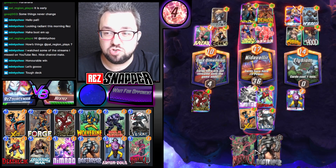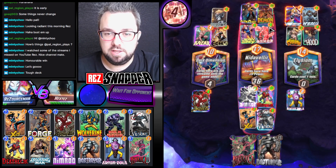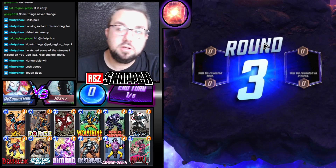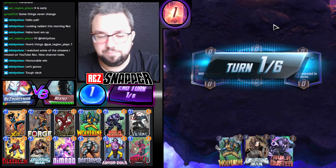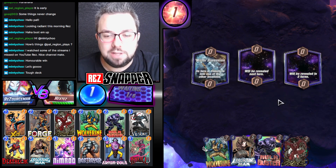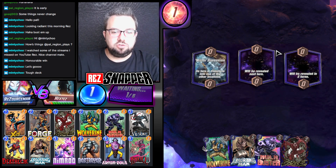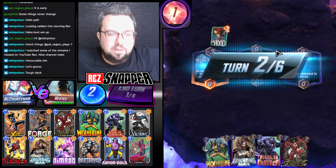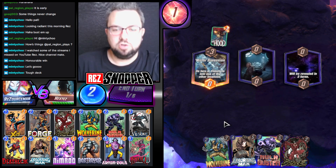We drew terribly. They drew every counter on curve — Armor, Gene — and they still only barely beat us. That's how strong Destroy is. So they get Hood — they may have an even stronger curve this time.